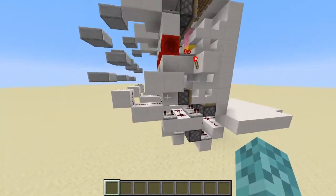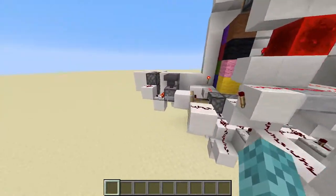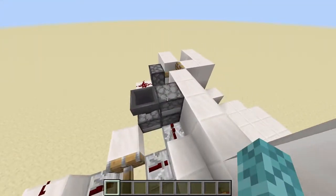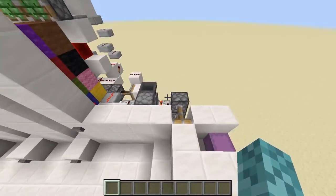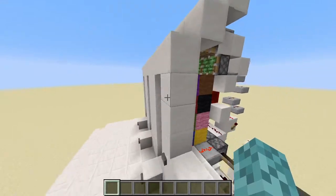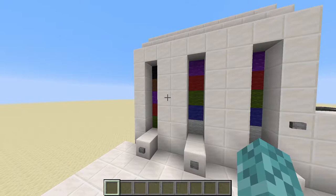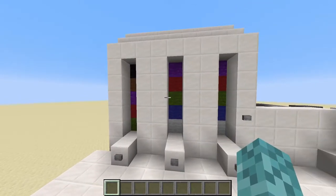Moving back to see the redstone, it's just three of these individual units back here, hooked up to our door control, which is just a T flip-flop hooked up to these sticky pistons. It's pretty simple, and ultimately pretty secure, with 1,000 different possible combinations for this lock. So let's go ahead and I'll show you the materials you're going to need to build this machine.